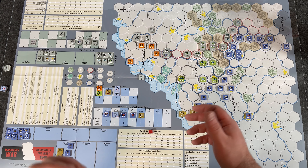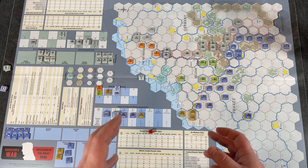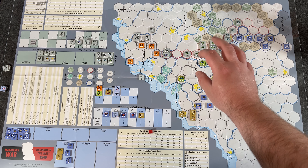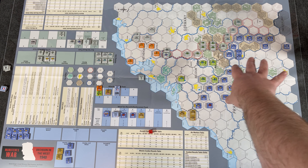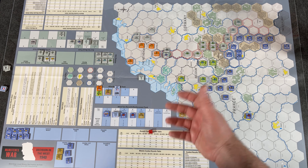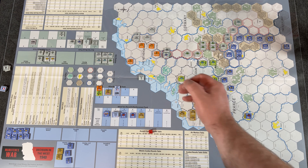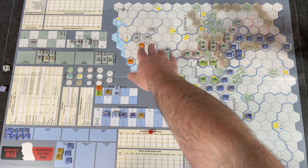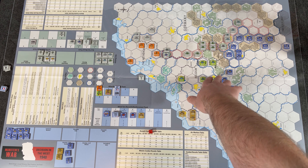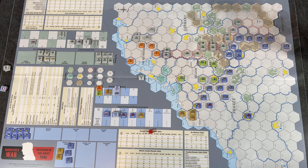The hexes are very large. The game uses a variable setup — it's not historical. The allied player sets up their units first within certain restrictions, and then the Germans set up afterwards, giving the Germans the advantage. Dutch units will be in the Netherlands, Belgium has their units, and then there are French and British. I went ahead and set up semi-historically — Army Group A near the Ardennes, Army Group C down south, Army Group B up north, and the PGK Panzers right there.